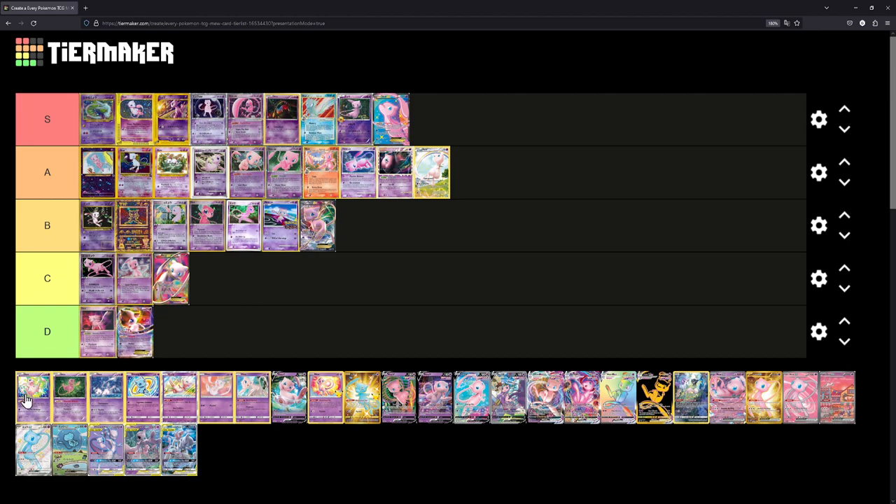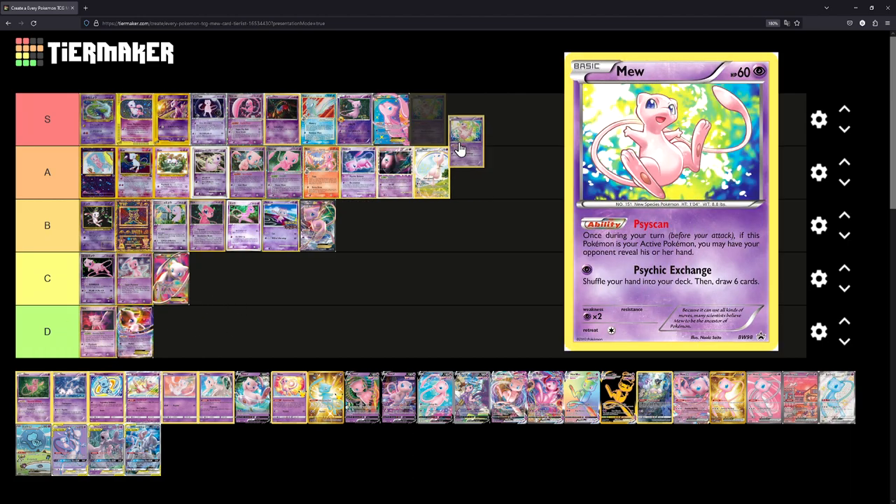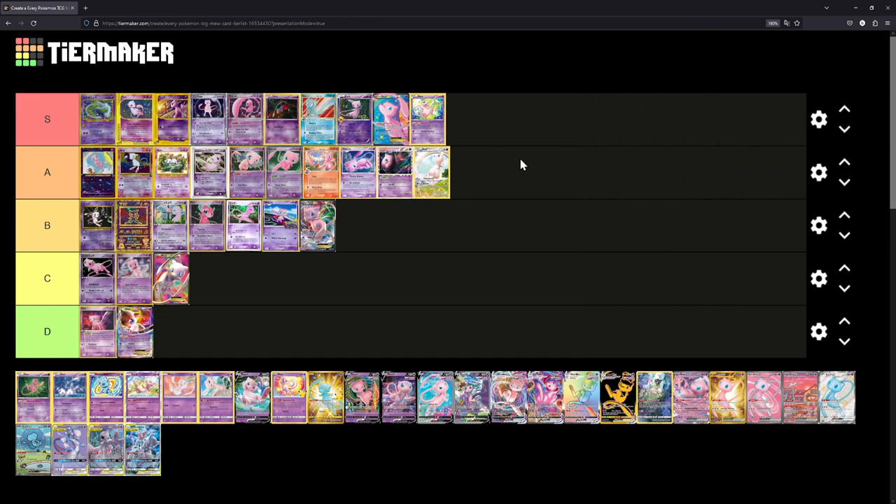The Black and White Promo Mew — we'll place this at S. This is kind of special to me since this illustration used to be my channel icon, until I talked to an artist to create their own spin on it. Basically I said to the artist, 'I like this illustration, can you make something looking similar?' And that's how we came up with my current channel icon. I really like this Mew — it's super happy. The background looks kind of like a jungle, and that fits Mew perfectly.